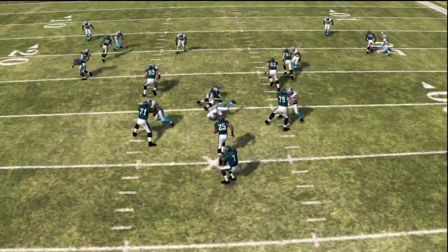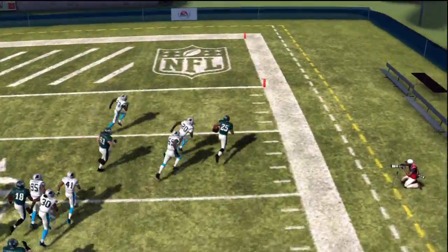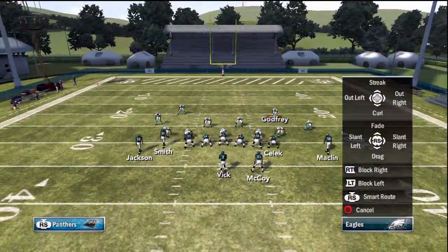Now as you can see, it actually does two things for us. It makes everything look the same, and also Jeremy Macklin makes a key block to spring LeSean McCoy for six points.